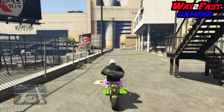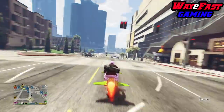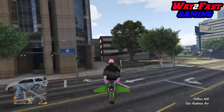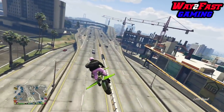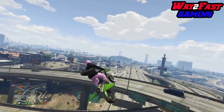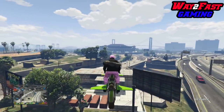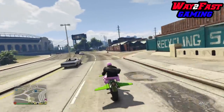Once glitched out, open up your interaction menu. If your styles are grayed out, that means you've done it correctly. Now we still do need our special vehicle warehouse — that hasn't changed from other videos. We still need it for these dupe glitches. But it is still 100% solo — no friends required.